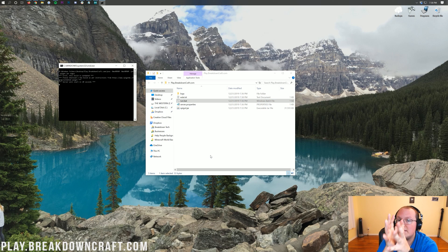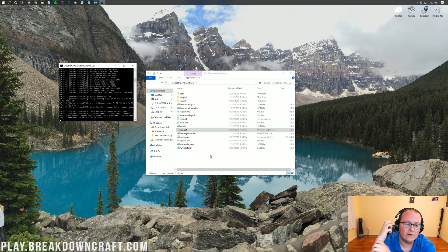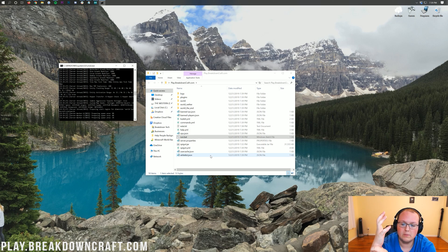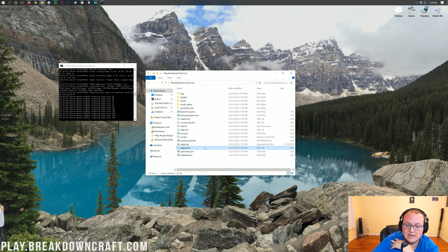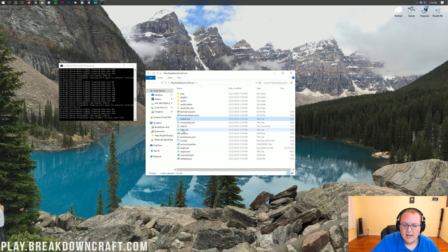At this point, your server is set up — it's going to work, have a world folder with a world in it, and you can install plugins and test them yourself. However, your friends can't join your server yet — for that we need to port forward. As you can see, everything is starting up. We have the spigot.yml file there, proving this is in fact a Spigot server, as well as the bukkit.yml and server.properties file. The server has in fact started up.